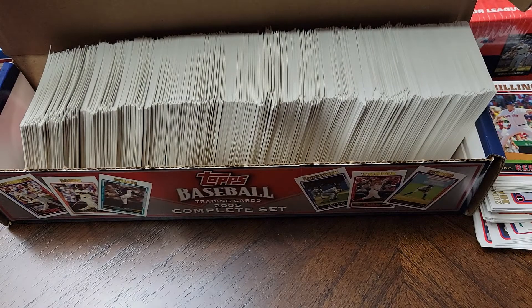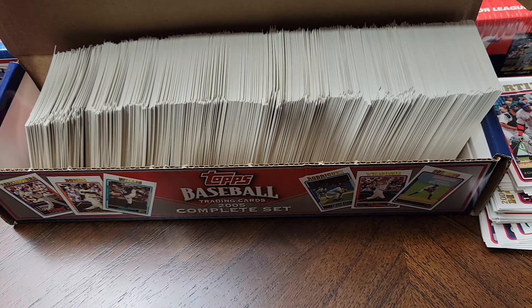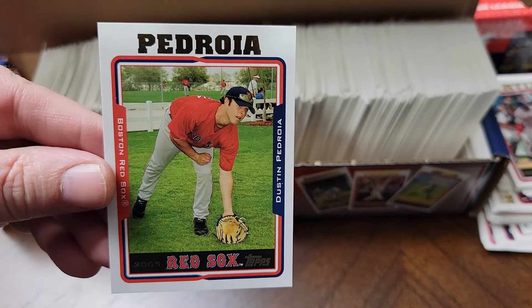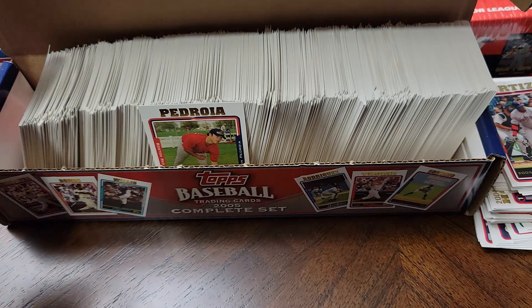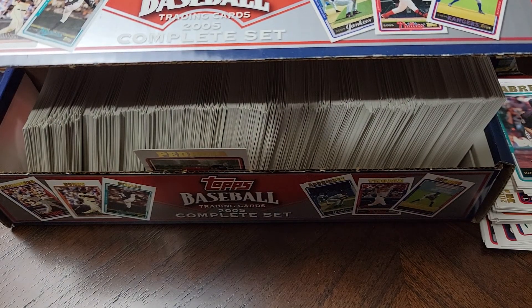So there you have it - that's the 2005 Topps factory set. I've got almost a whole box of doubles, so if you want to talk trade or transaction let me know. I'd love to see those go to somebody who could use them, so if you're putting together this set, reach out. My favorite card was probably this Dustin Pedroia numbered five of five from the Red Sox pack - I'm going to look it up to see if it's a rookie card or pre-rookie card. 2005 Topps factory set break - talk to y'all later, have a great Friday and weekend ahead. Bye bye.